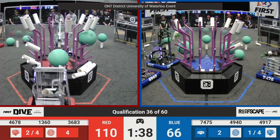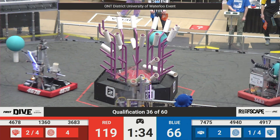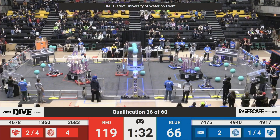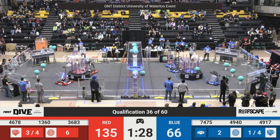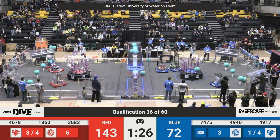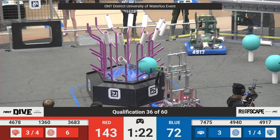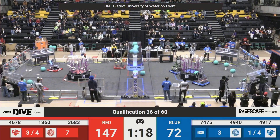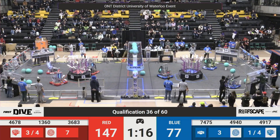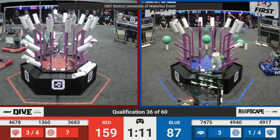36, 83 cycling algae into their barge, as 49, 17 goes to look for another Coral. Doesn't quite line it up at the entrance. 49, 40 continuing to deliver those algae into that processor. We've got another layer filled out on the Red Alliance's reef. We have three of the four levels filled out to get that Coral ranking point and we still have over a minute left in this match.